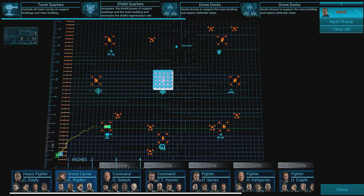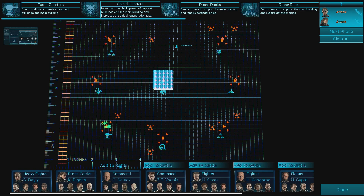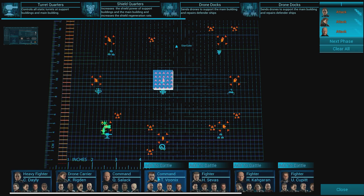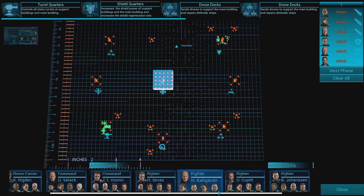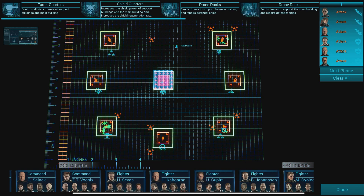I think straight away we'll go for the turret quarters. They've improved the layout of the screen, which is good because I used to have major hassles with this. That chap is our ground forces so I can't use him. I'm going to go for the shield quarters as well — get them down, send three ships to each one. And we'll go after the drone docks as well. This is just going to be phase one.